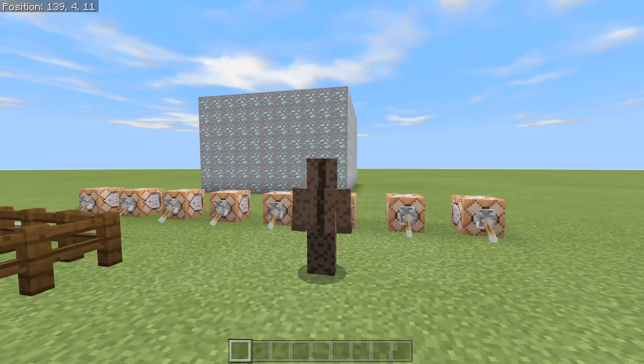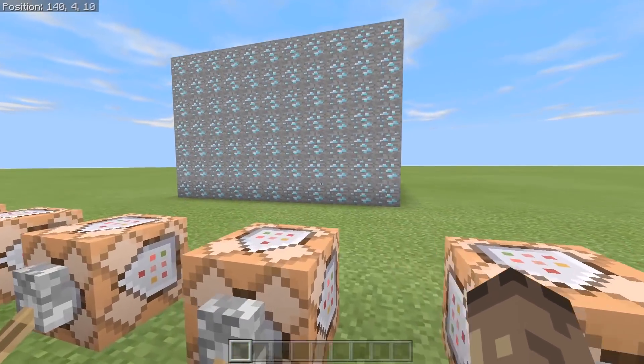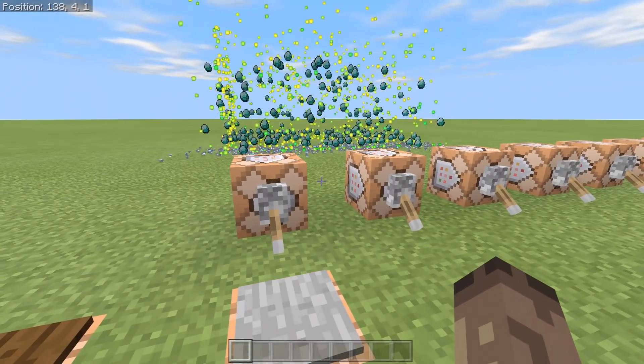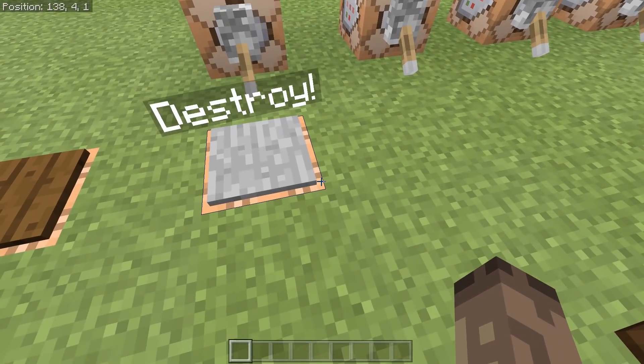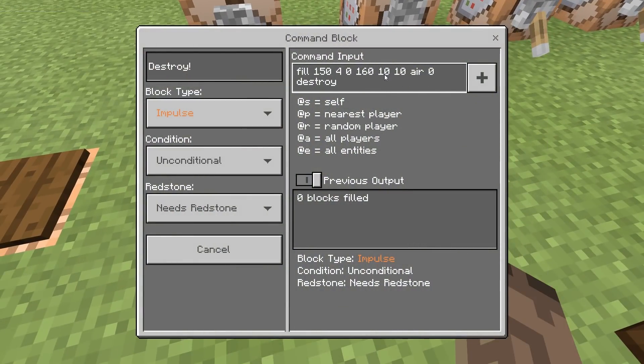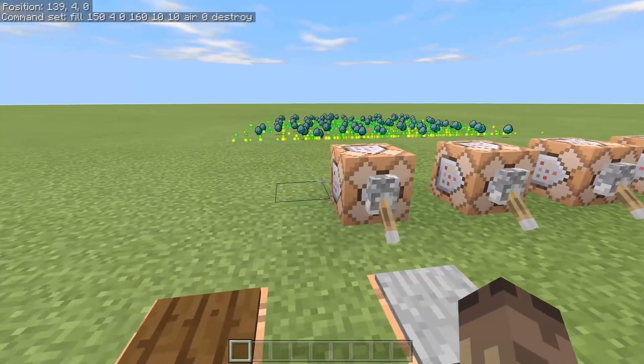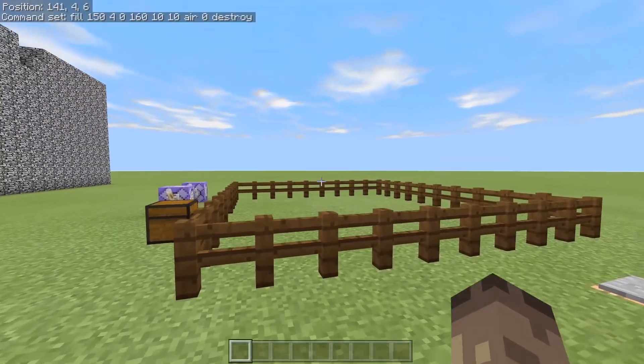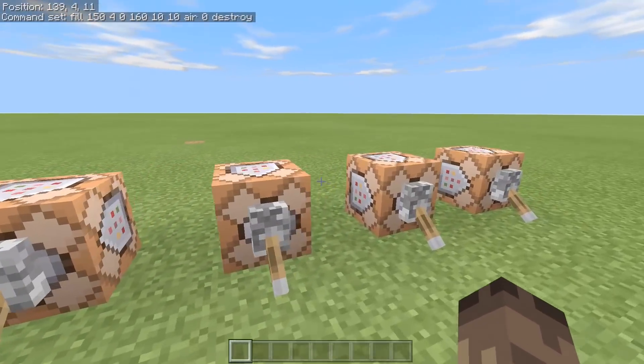This one is quite interesting — obviously this is diamonds. When you actually kill it, it drops XP and diamonds. What this is doing is actually destroying it. At the end of the fill command it's got 'destroy'. So yeah, you could use that to your advantage, which I'll show you in a minute.